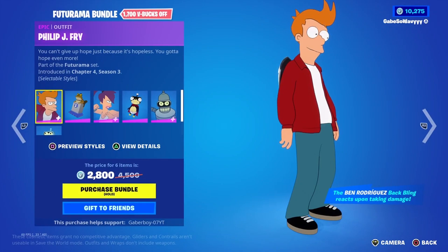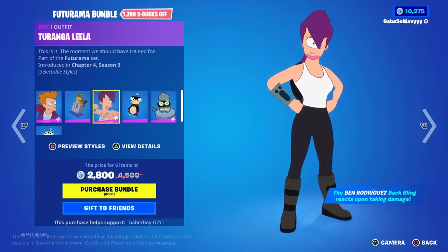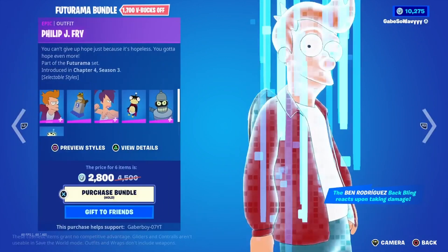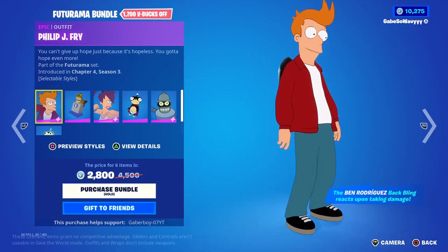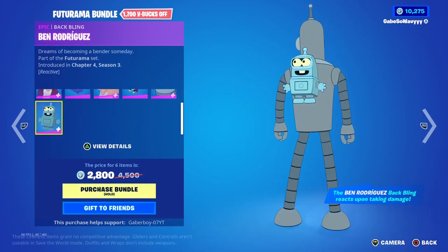Of course we have the Futurama stuff — we have Philip J. Fry, Turanga Leela, and Bender Bending Rodriguez. I barely watched this show, I watched like the first few episodes, but it looks like a pretty cool set. And all this for $2,800 V-Bucks when it's at $4,500 — this is definitely a steal.